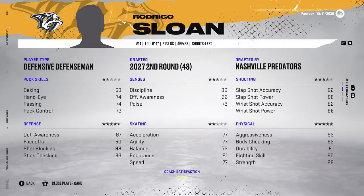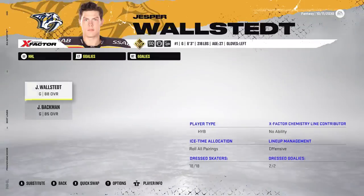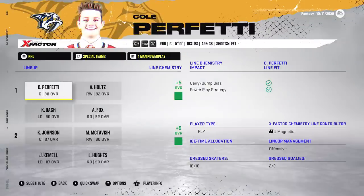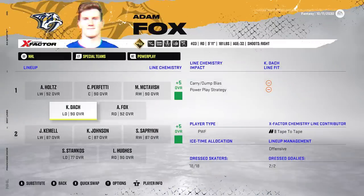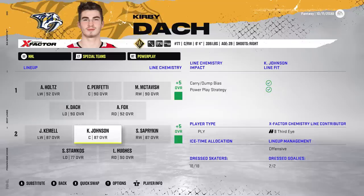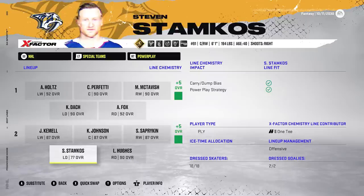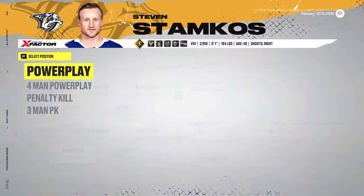Obergauer has 90 D-awareness. Sloan is 87 with a 98 shot block — you kidding me. Goaltending-wise, Wallstead is an 88, with Backman at 85 overall backing him up. Power play-wise, plus five on the first unit, and every single player is 90 plus, so with the boost they're all 95 plus on that first power play — that's ridiculous. Second unit is a plus five too. They're all like 87 plus, but Stammer is a 77. Still decent offensive stats though, I think he'll do fine on the point.